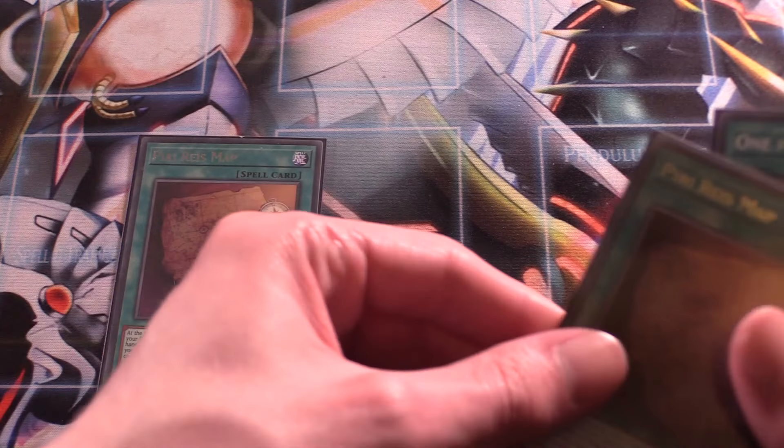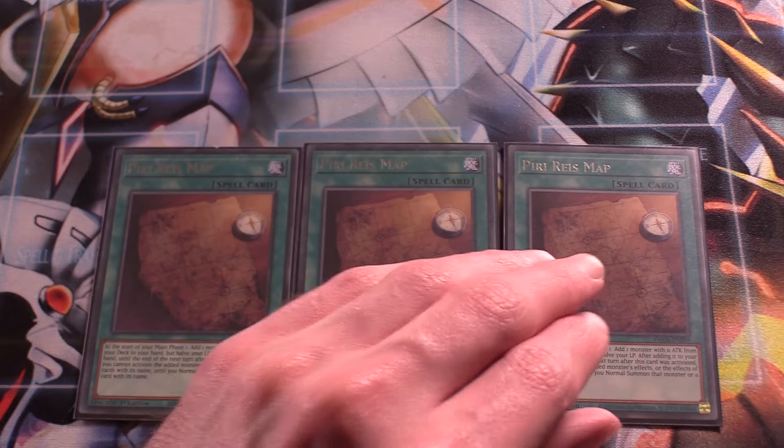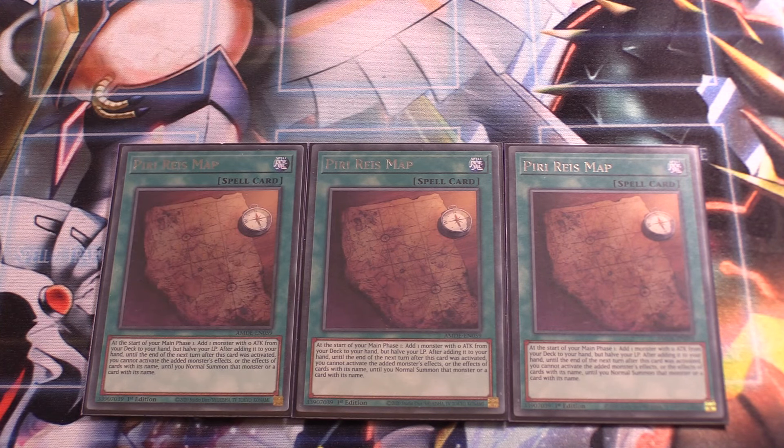Next up, triple Piri Reis Map. It searches you any zero attack monster from your deck, but halves your life points. Doesn't matter too much because of your continuous trap, which can gain you a bunch of life points. This will search you any of your smallest Sacred Beast monsters — you can even search Uria if you really want. However, you do have to normal summon the monster in order to use its effect that turn. In my opinion, it's better than running something like Nightmare Throne, because you want your field spell to be Fallen Paradise, so even though you pay half your life points, it's definitely the better option.